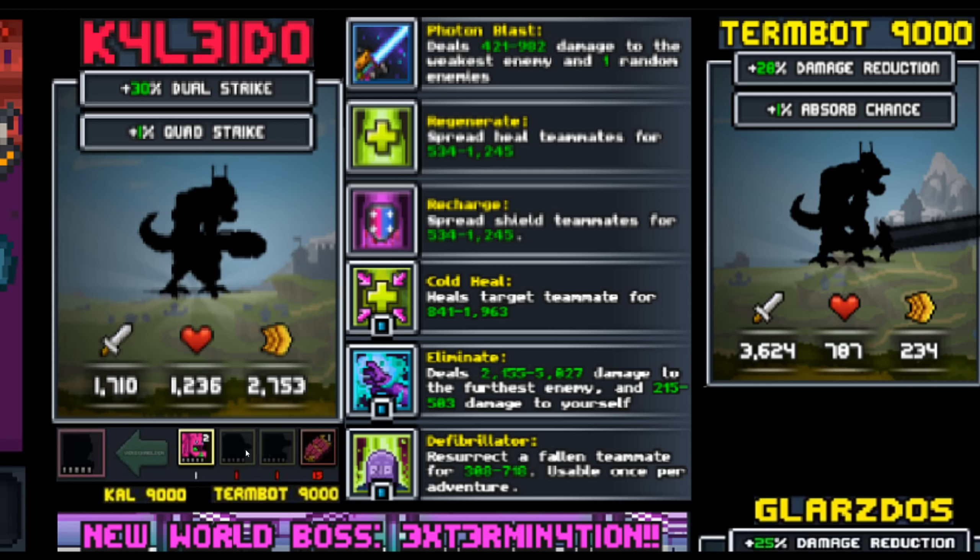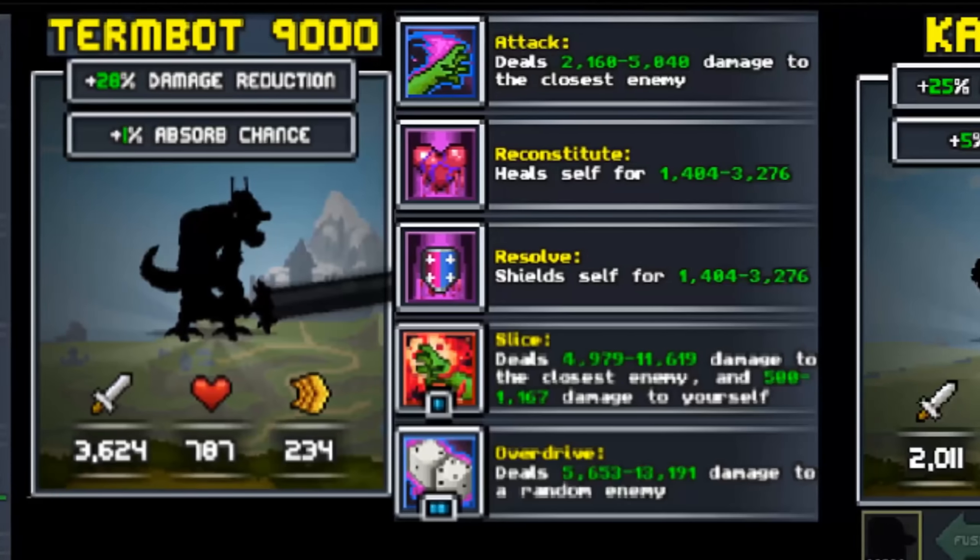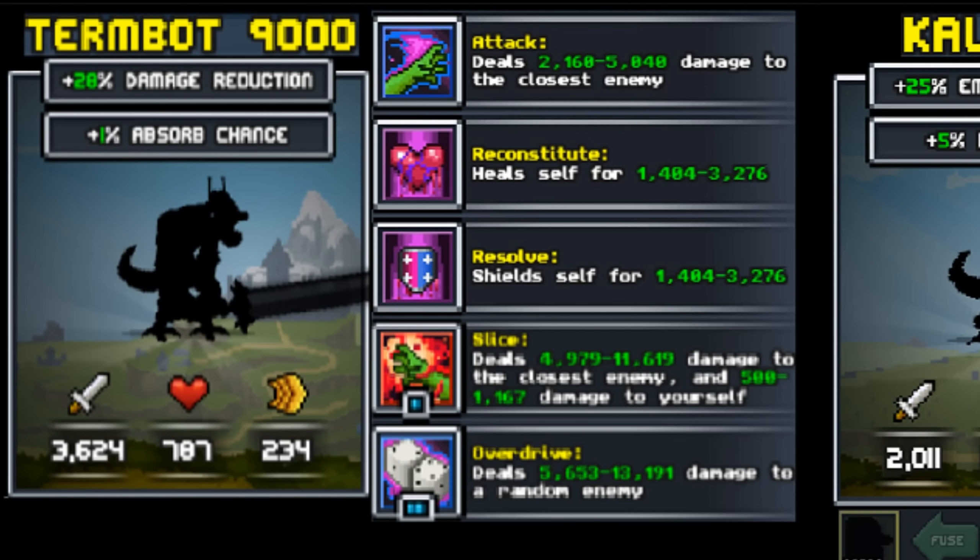To make him you need a Kaleido and two legendary Kaleido fusions. So going over to Turmbot — Turmbot is a new bait tank that's been added into the game. If you missed out on Krundi, here you go. 28% damage reduction, 1% absorb chance. Stats are pretty good, especially for a bait tank — you'd be very happy to have this guy. A 0 SP heal self, a 0 SP shield self, and then an attack self skill.